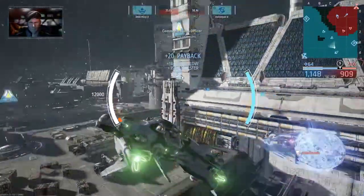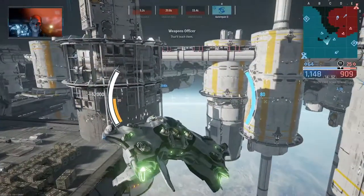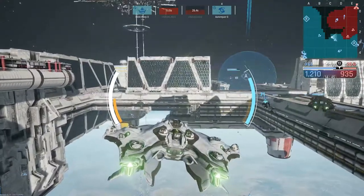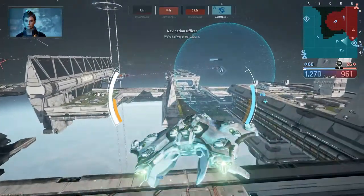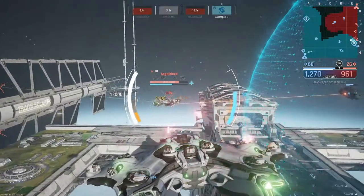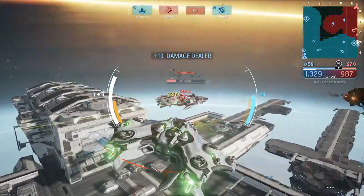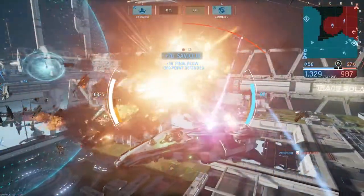Hostile ship neutralized. Scratch one hostile tack cruiser. That'll teach them. Full power to maneuvering thrusters. We're halfway there, Captain. Launching drain torpedoes. Enemy ships going down. Hostile tack cruiser going down.